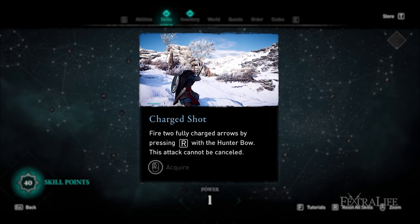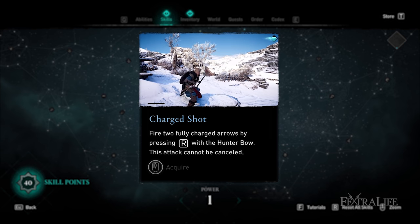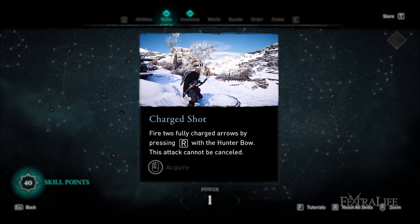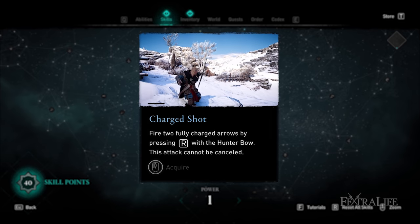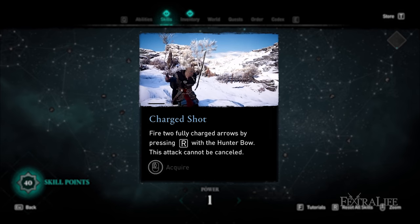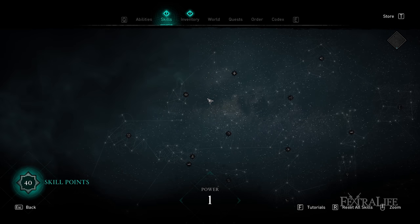Finally, Charged Shot allows you to fire two fully charged shots from your hunter bow dealing twice the damage — great for a bow build, particularly when already in combat and not going for a headshot one-shot kill, such as during a boss fight where you're playing a ranged-only build.